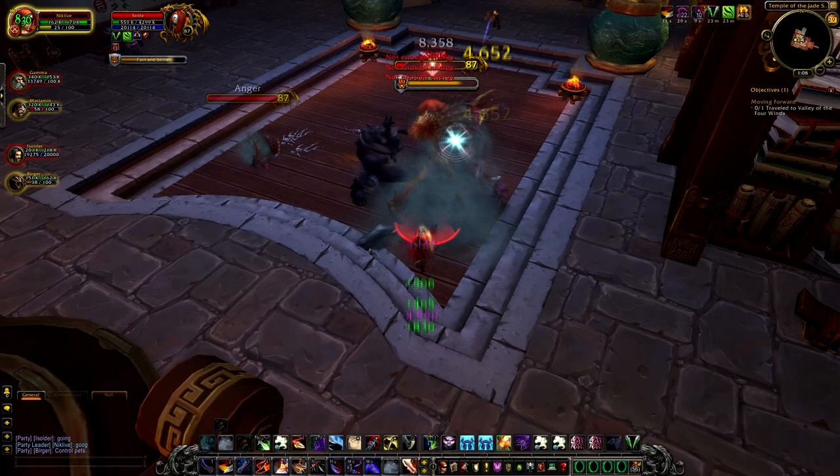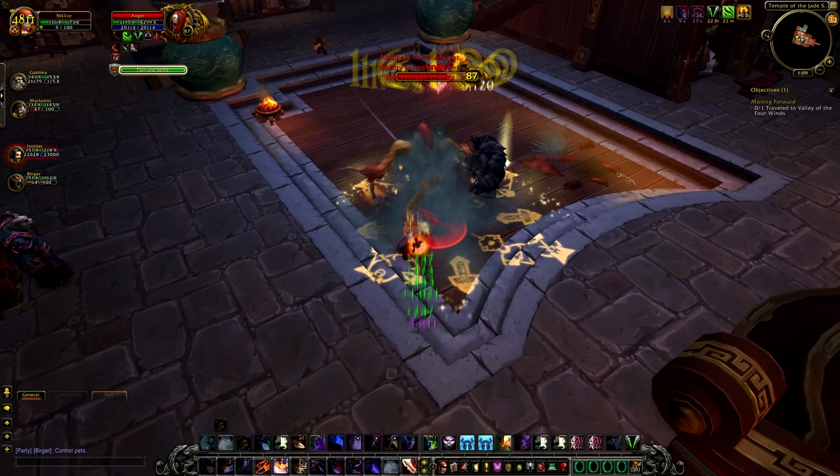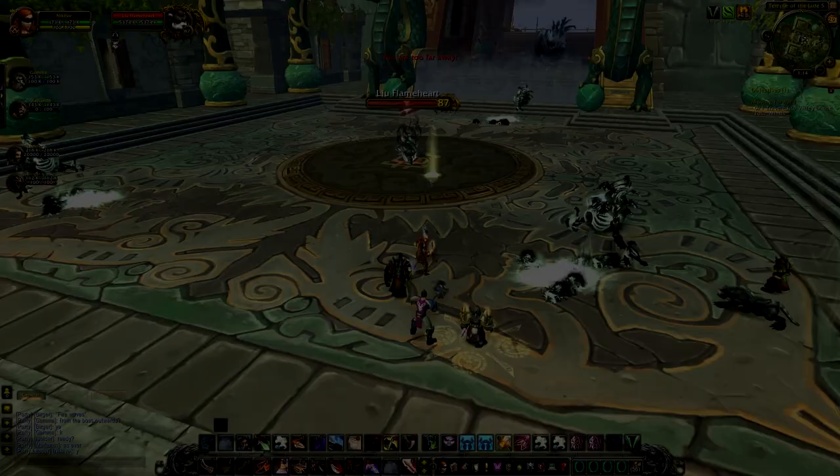In the end, we ended up killing off Strife and not touching Anger at all. Anger didn't gain any stacks because no damage was being dealt to it. We killed off Strife easily enough, healing through the damage it dealt and damaging through the immunity while waiting for it to drop off. After killing Strife, we moved on to Anger and simply moved on to the next boss.